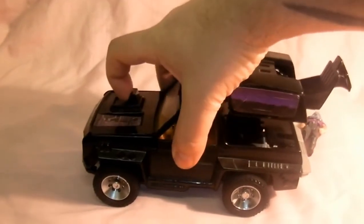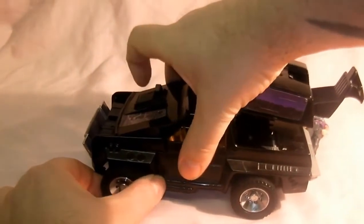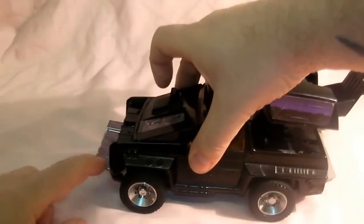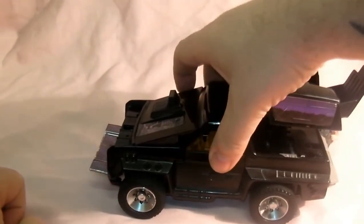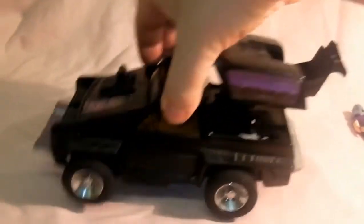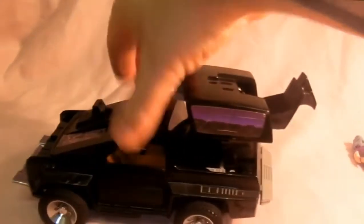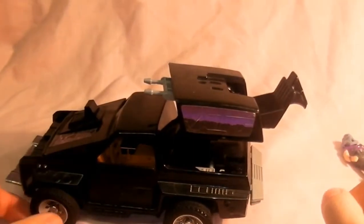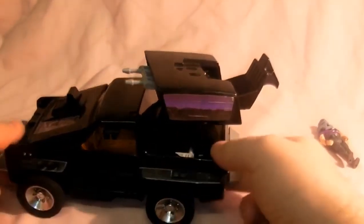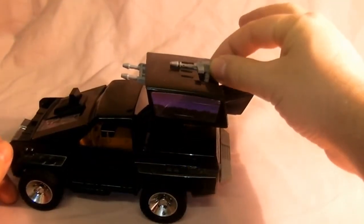Also push this button up here which slides up a grill for the windscreen. This is a bit stiff — pull that down and it reveals the guns which, if you push along the floor, makes them go in and out. Also — which I actually forgot about — in here is a gun that's a bit fiddly to get out. It seems a lot of people are missing them; it connects in the top there.